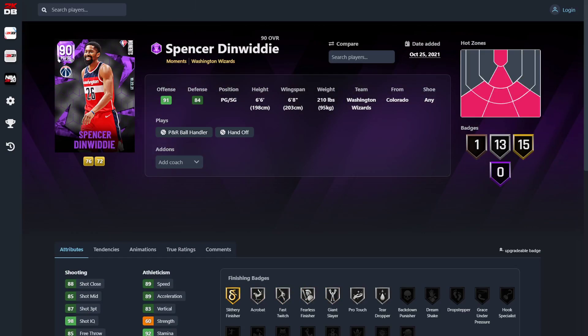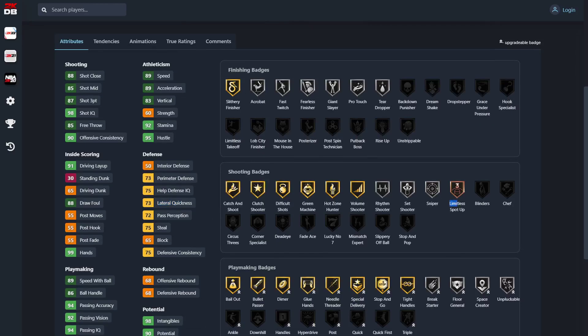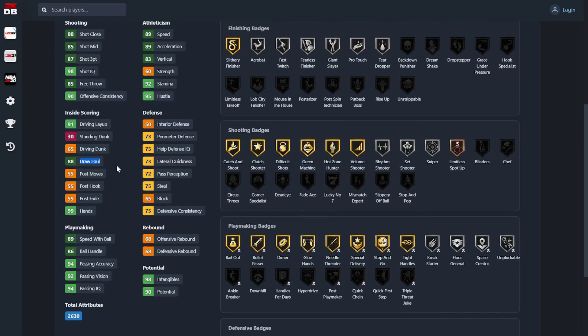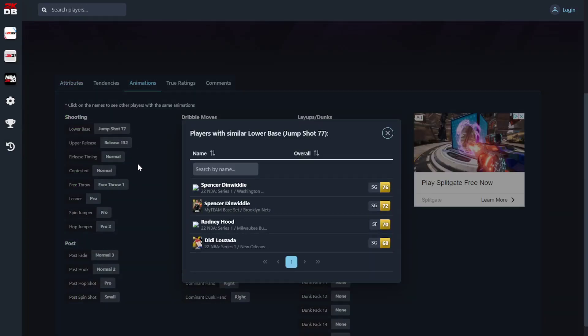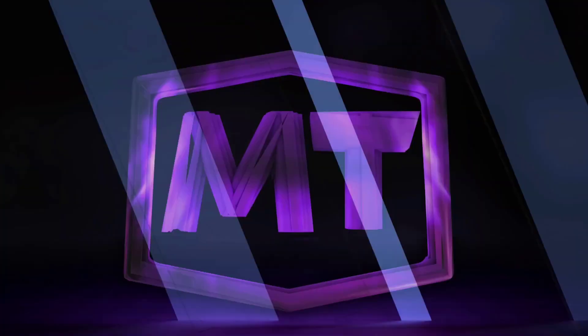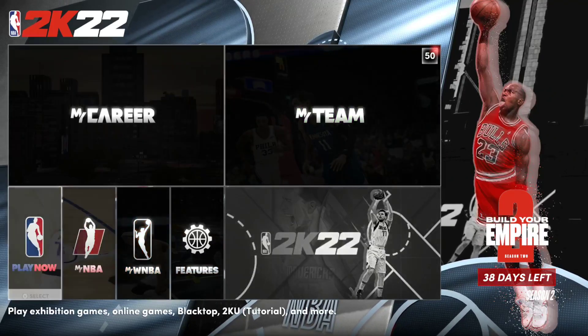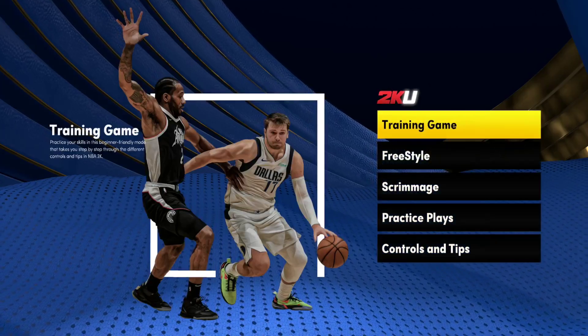We got Dinwiddie — a 6-6 point guard. He is tied with Ron Harper as the tallest point guard in the game. Only 73 laterals, so you really can't put him on ball. He's got bronze limitless catch, silver sniper, gold green machine. He's got 88 draw foul, 86 ball handle, good passing accuracy, vision, and passing IQ. He's got Base 77 on normal — I need to check if that's any good, because it's been pretty bad in previous years.